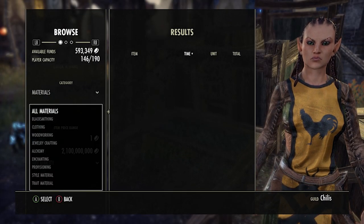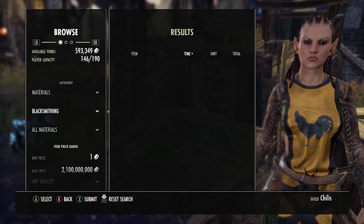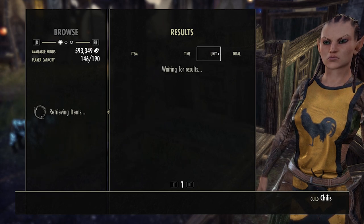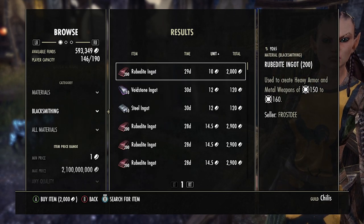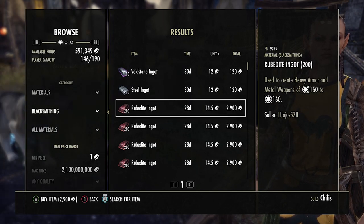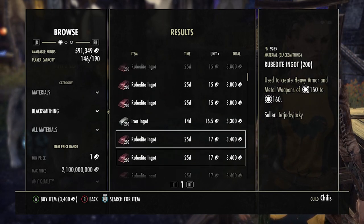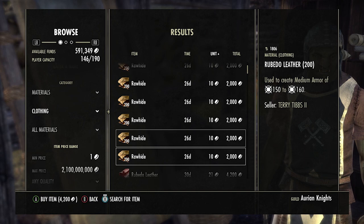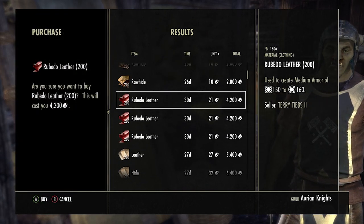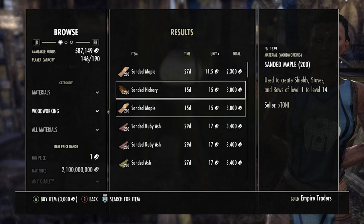The first thing you want to do is stock up on CP 150/160 materials - stuff like rubedite ore, beetle leather, ruby ashwood, things like that. The cheaper you get these, the more profit you make, but you'll make so much profit off these that even buying at regular price is perfectly fine. It's literally irrelevant how much these things cost.